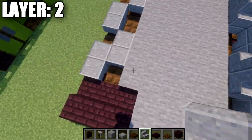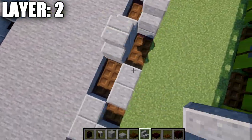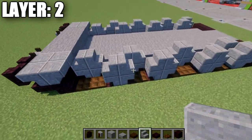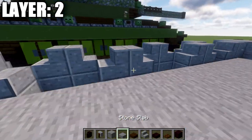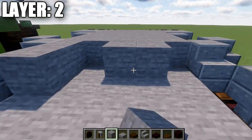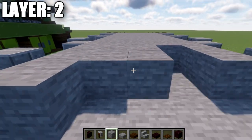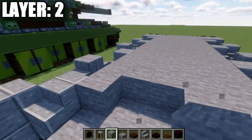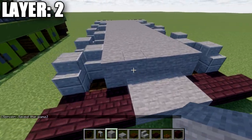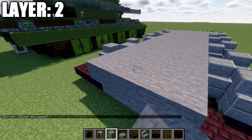Do the same thing on the other side to complete the wheels. Now take stone and fill the entire inside in with stone full blocks, which closes off the gaps left by the wheels. There is room here for an interior if you want one, but we won't be doing an interior in this tutorial. Once in line with the last stair, place down an additional row of five, then one more row of five going all the way across the back.